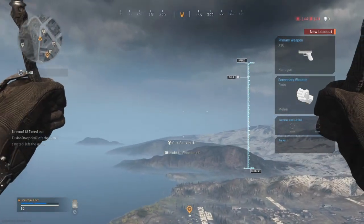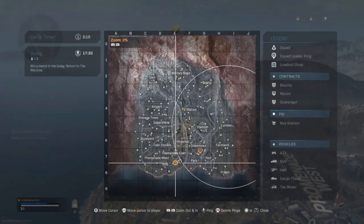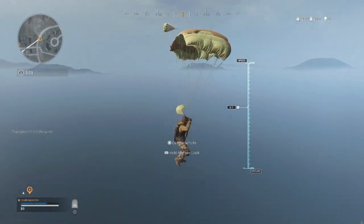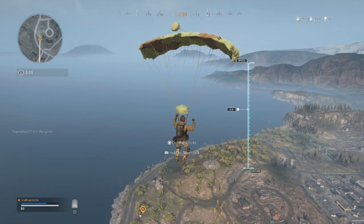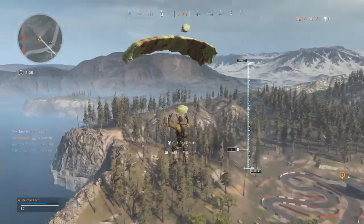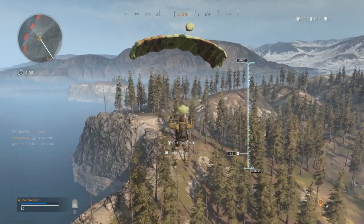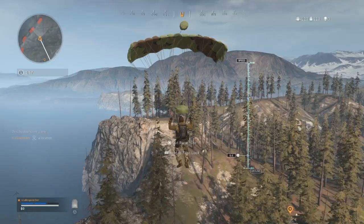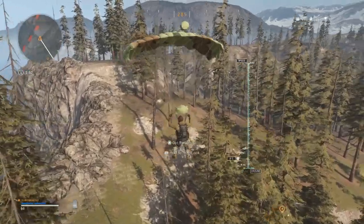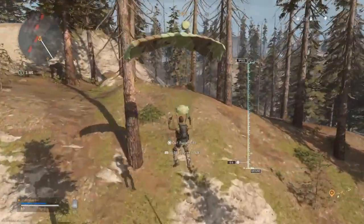Now if you do the shallow angle — go into third person view and pull back so you're only just coming down a bit — you can travel a long way. I travelled about 1500 metres in this test, but I was in the air for 130 seconds, which is over 2 minutes. You start to lose all horizontal speed, so I was only travelling at about 11.5 metres per second. I didn't travel as far and I wasn't going as fast, so avoid that shallow parachute — you always want to be going steep.